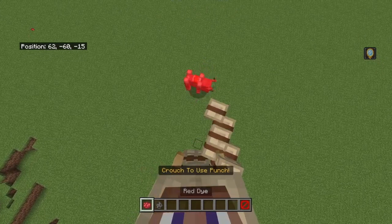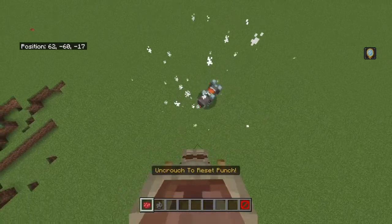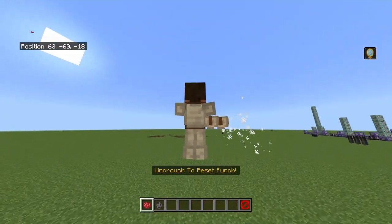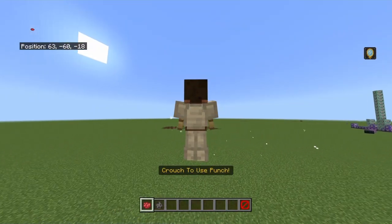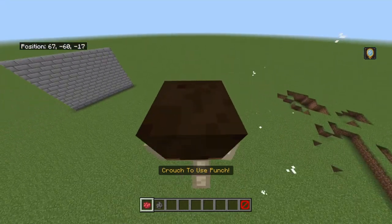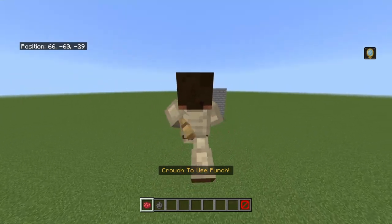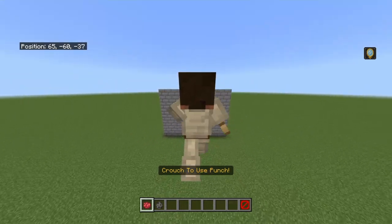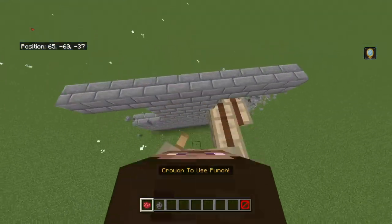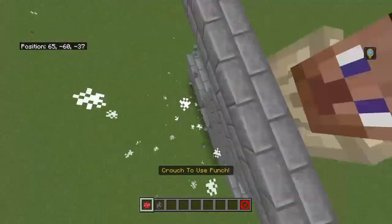Then we have the punch — you can punch stuff like this, which is pretty sick. This also breaks walls. It deals a lot of damage — a lot of damage. Here I'm going to showcase how it can break through walls: as you can see it breaks the walls quite nicely. Pretty cool, right?